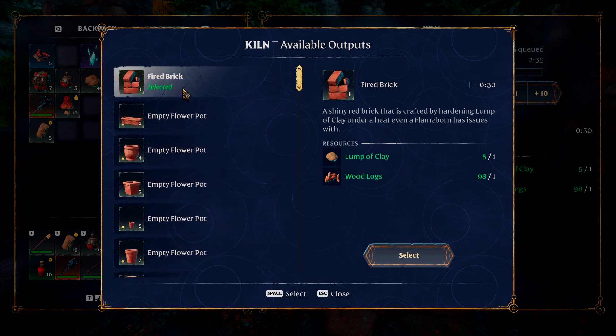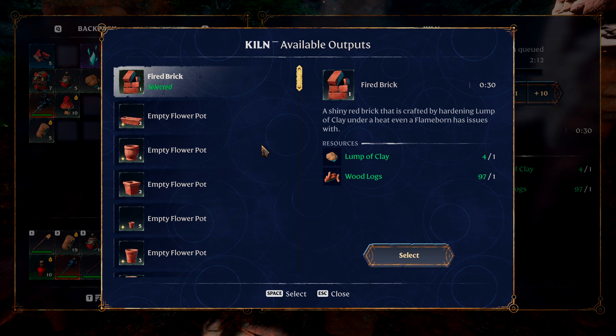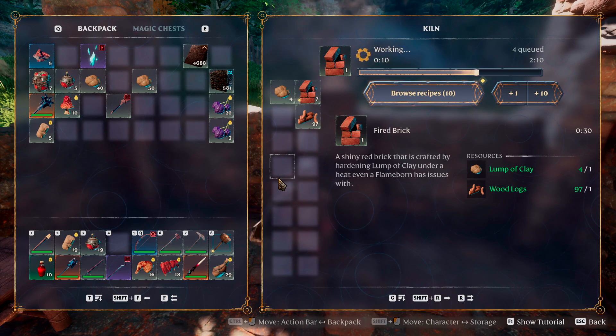And then the fired brick recipe is also just something that is automatically available right from the start. You'll probably need fired brick to make quite a number of new building structures, as well as many other crafting resources that require this. So that's going to be rather important for you too.